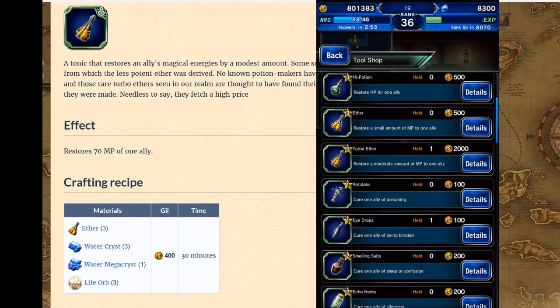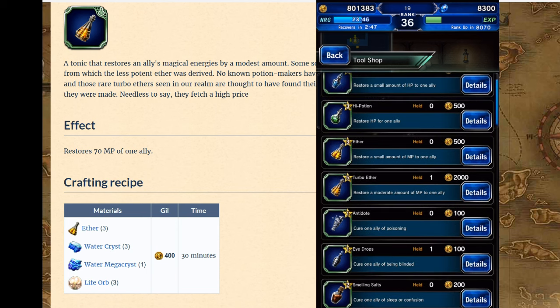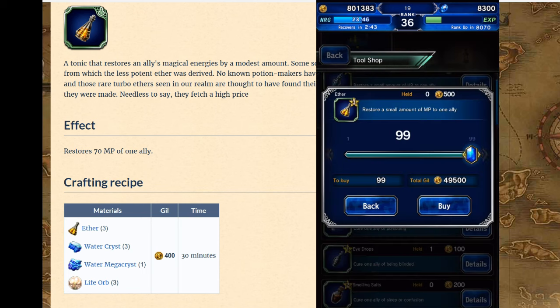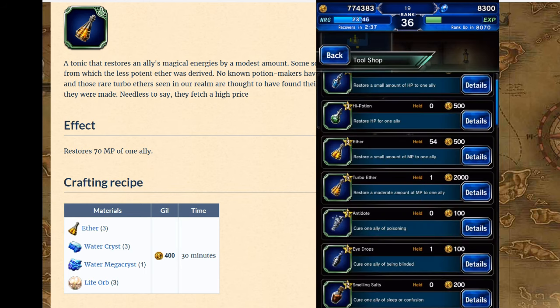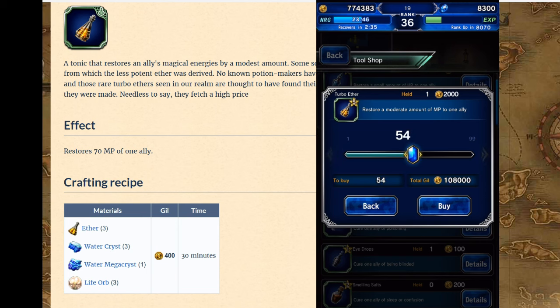So these are very important items you want to have: these ethers. You want to have the turbo ethers because you're gonna need to be able to restore your MP. Ethers aren't that great - they only restore 20 MP. Turbo ethers are definitely a lot better.